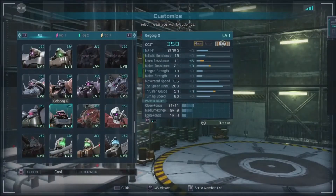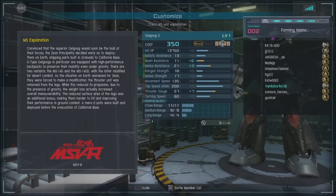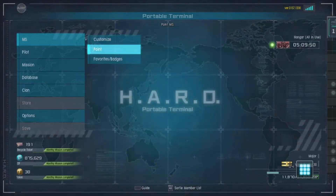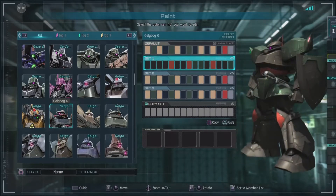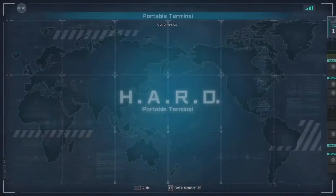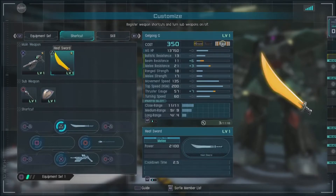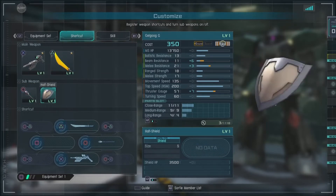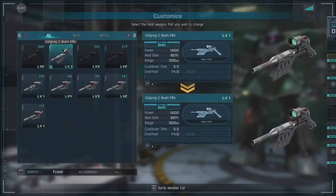We're back, getting into it with the Gilgog G on this one — ground sortie, 350 cost. A little bit of bio: high performance backpacks preserve mobility. In-universe, the Gilgog series is pretty much all slow compared to the rest — even Char's unit. For the Red Comet it's pretty slow. They're not that agile, but they usually pack some pretty good power and melee. This one is the only one equipped with a heat sword, and it's got a unique beam rifle and a half shield — lighter weight, so it gets a half one.